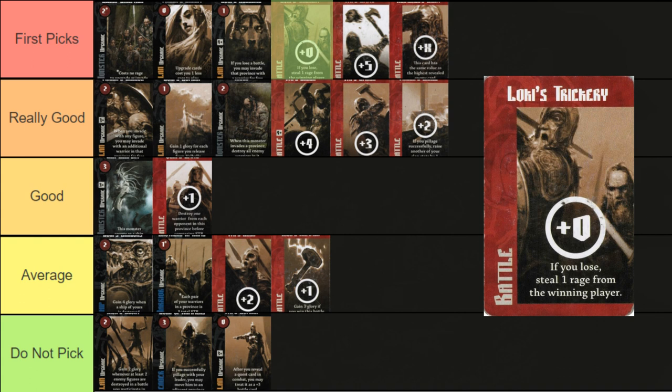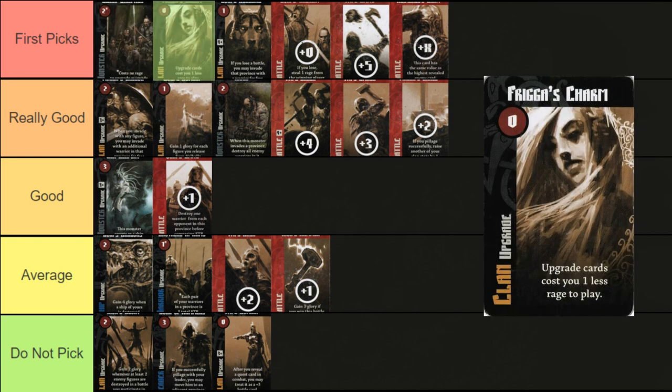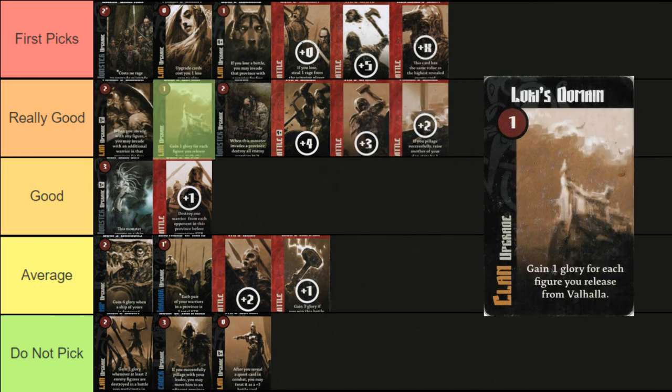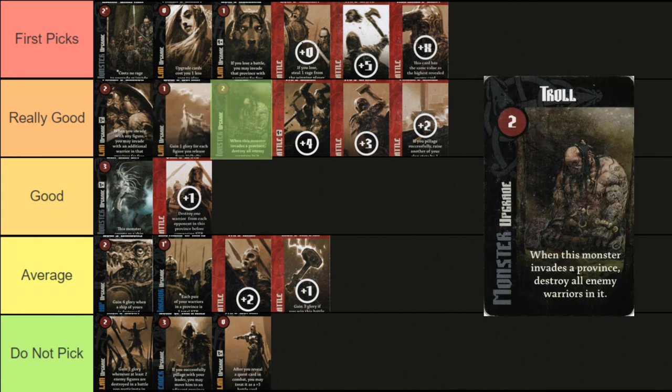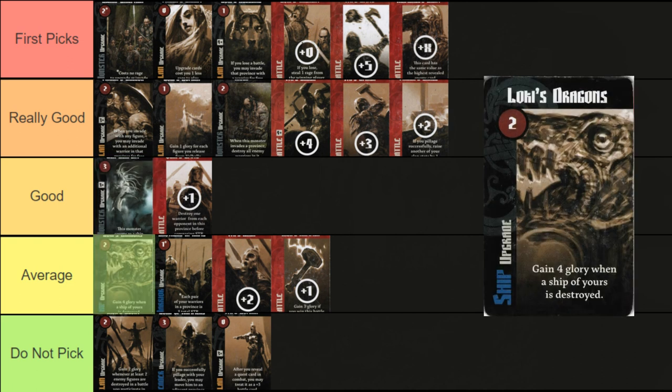Loki's Trickery is a card you will have to play around in most games. Spending the least amount of Rage possible on cards is a good starting point for a counter. Dwarf Chieftain is a free monster with a strength of 2. Frigga's Charm is free as well and will save you multiple Rage over the course of a game. Loki's Blessing and Frigga's Sucker both save you Rage by having Warriors invade for free at certain times. Loki's Domain is cheap and will give you an underrated amount of points throughout the game. The Troll offers fair strength for the Rage cost and will cause your opponents to effectively lose Rage by killing their Warriors. Sea Serpent offers great synergy with ship upgrades in ages 2 and 3, but is extremely expensive to play in Age 1. I typically avoid invading with any ship early, as they're expensive and can't move around, which is why Loki's Dragon is rated low.